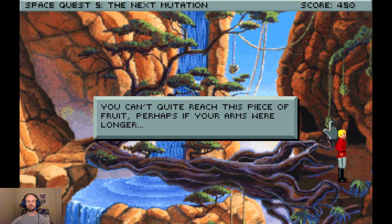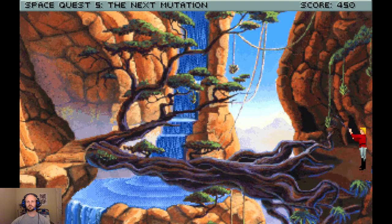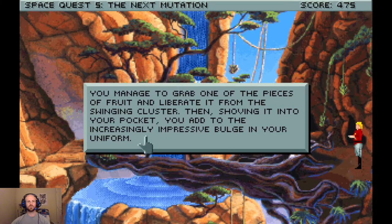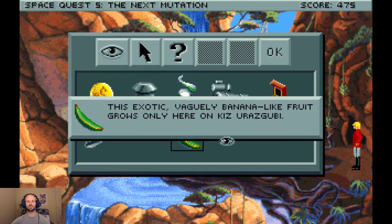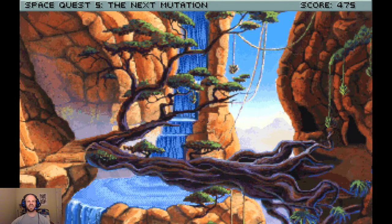Now, we want to grab one of these bananas. We're gonna use the stick. And once we have it swinging, you can grab one. You manage to grab one of the pieces of fruit and liberate it from the swinging cluster. Then, shoving it into your pocket, you add to the increasingly impressive bulge in your uniform. I don't know if it's technically a banana, but I call it a banana. It's banana-esque.